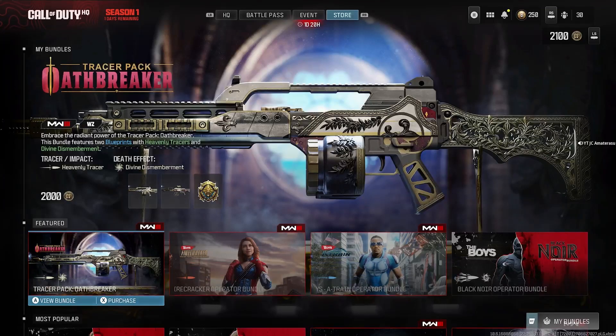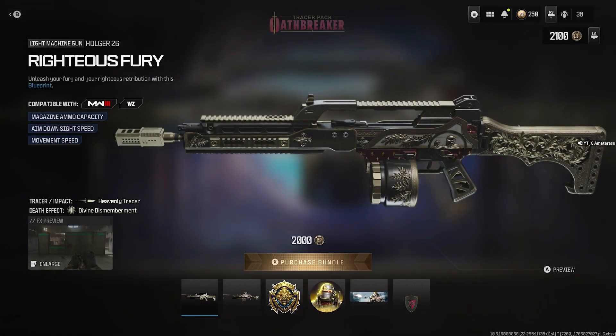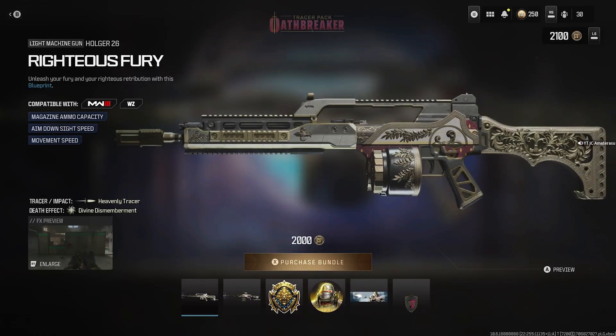Back with a brand new Modern Warfare 3 bundle in the store — the Tracer Pack Oath Breaker. It comes with heavenly tracers and divine dismemberment, and it only costs 2,000 COD Points. We get the Righteousness Fury, the Holger 26, with a 40-round magazine, improved aim down sight speed, and movement speed.